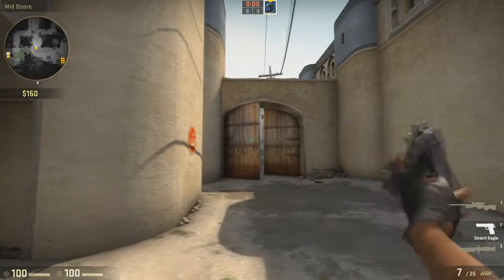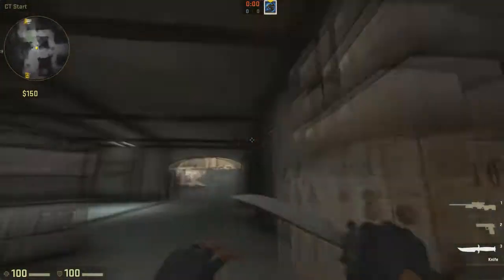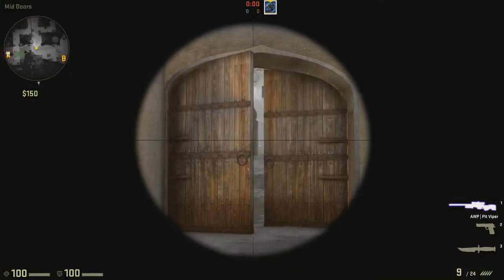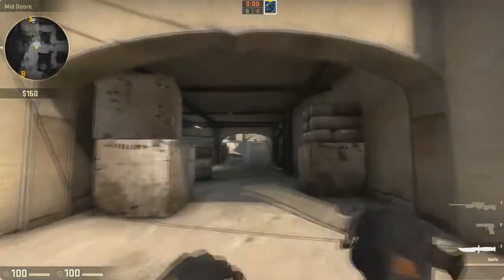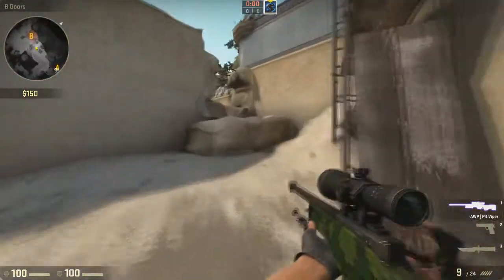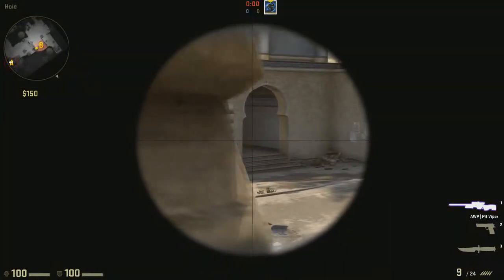For CT snipers, I wouldn't recommend peeking unless you know you're much better than the terrorist - never peek, because he'll have the advantage on the peek since he can shoot through these doors, whereas it's basically impossible for you to hit someone. I'd recommend either rushing B, or this is what I quite like to do - sit here, though it's not such a good position.